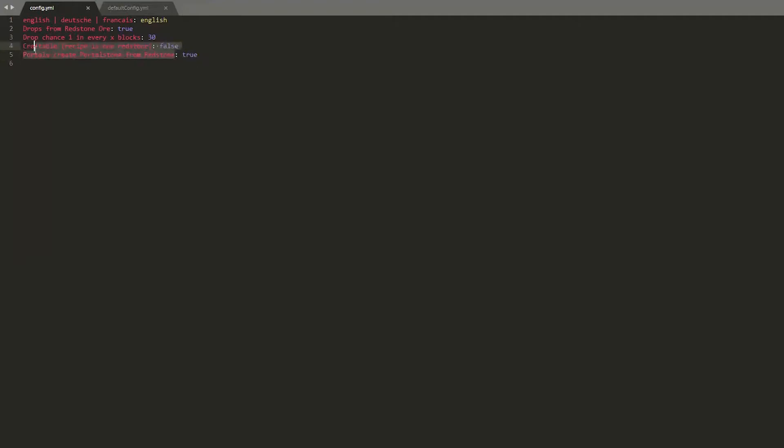Down in the config, there are two other methods to get a Portal Stone: crafting it in a crafting bench using one piece of redstone, and throwing a piece of redstone into a portal. You can set these to true or false depending on whether you want that option available. Up at the top, you have the option of different languages — English, German, and French. That is the config file. It's very small, but these options are very useful.